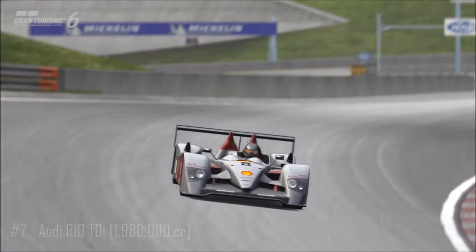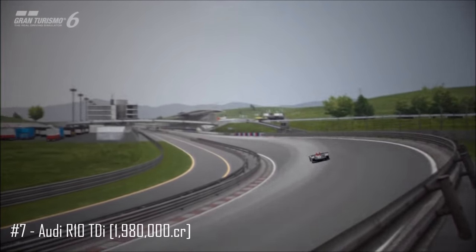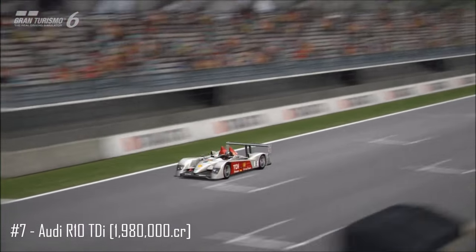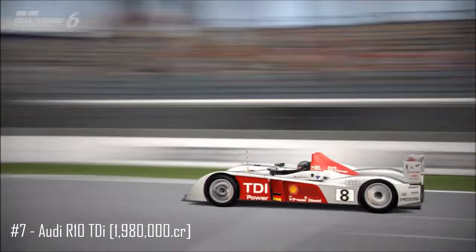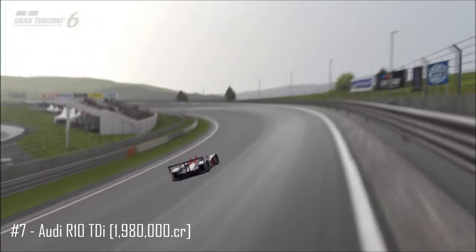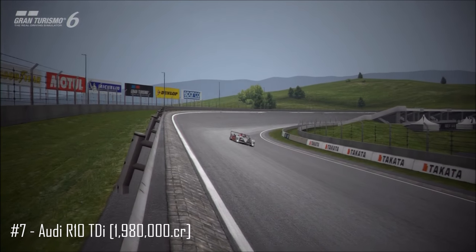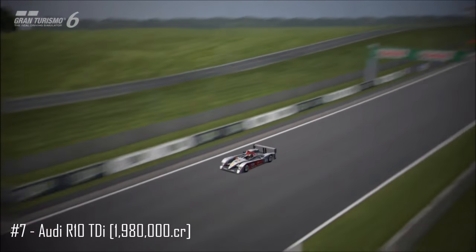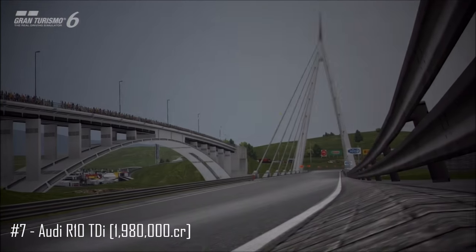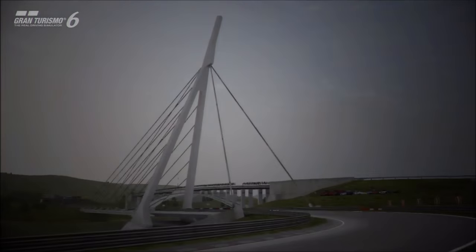In 7th place — because this isn't a speed list, it's an all-round list; were it a speed list, it would be much higher — is the Audi R10. A monster diesel engine powers this car with over 1,250 horsepower, around 1,500 foot-pounds of torque, and it is the fastest Le Mans car in the game at 300 miles per hour under its own power. This car is quite simply overwhelmingly quick in a straight line. Nothing else comes close — not even the Pascalo Hybrid can outrun it.